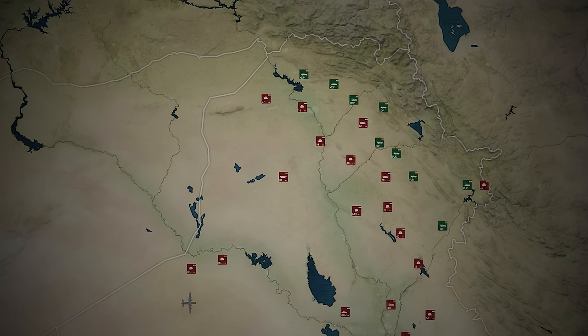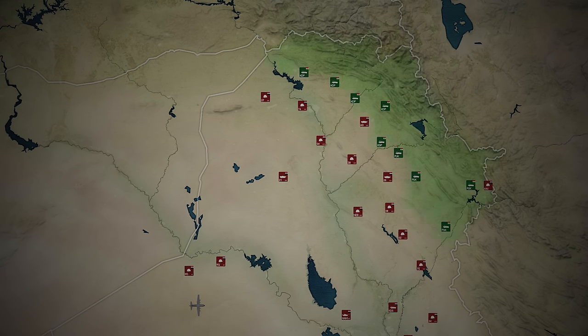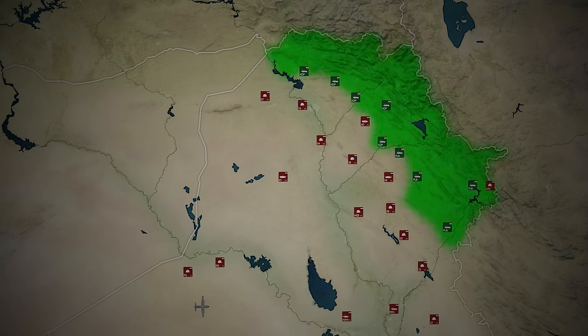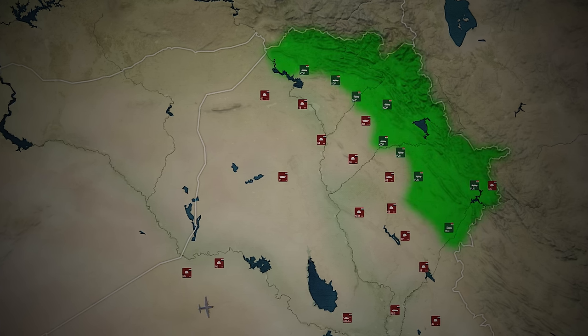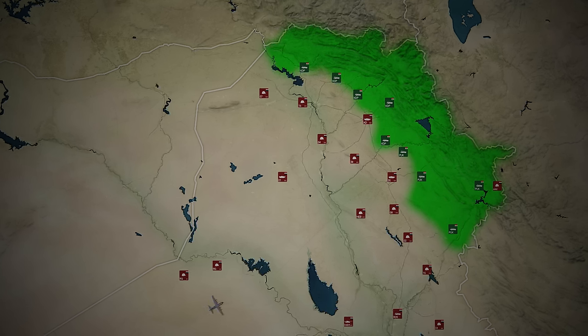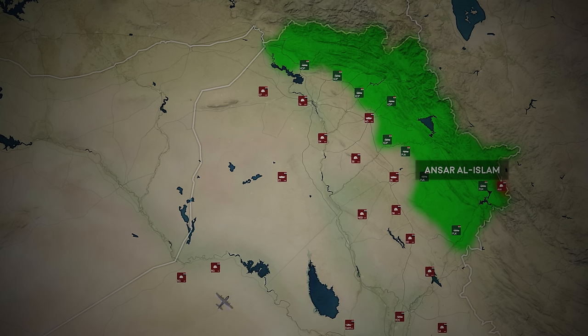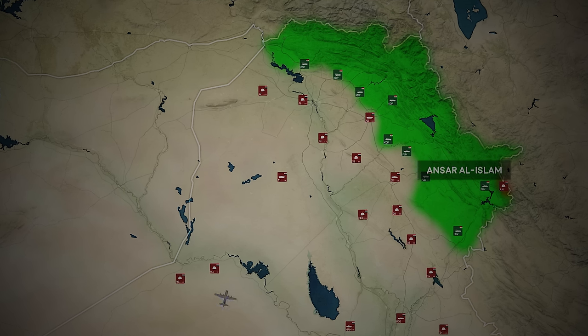To prepare for Viking Hammer, Green Berets along with other special forces have covertly infiltrated Kurdistan and made contact with the Peshmerga militia, lightly armed but highly respected Kurdish warriors. Viking Hammer's main objective is to destroy the Ansar al-Islam militant group, which operates in Kurdistan.